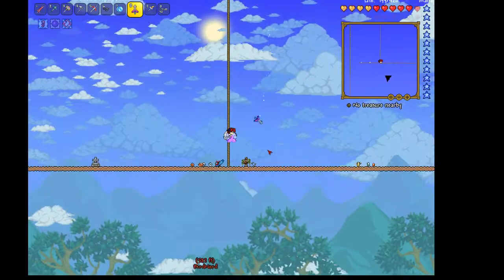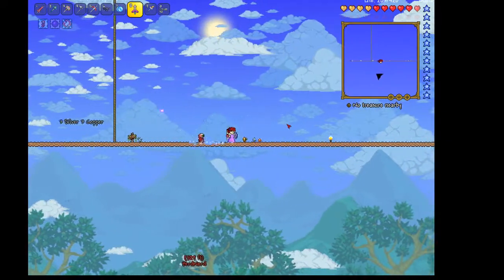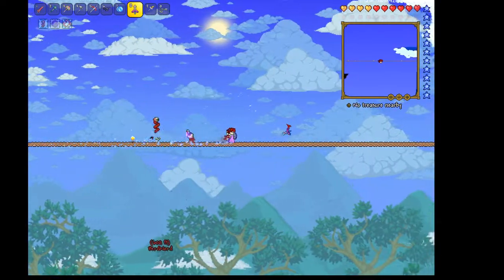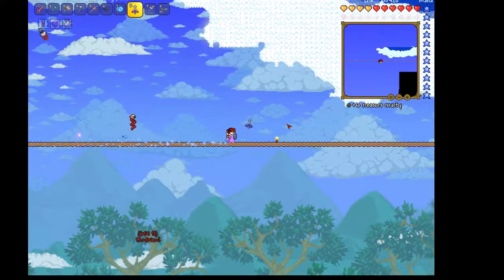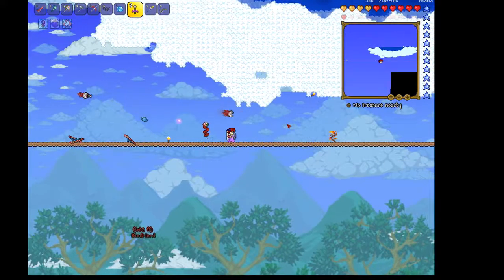Right now the Christmas event in the game is going on. These paths are leading to all of the islands in the sky — like this one here. This one doesn't have much in it, though.